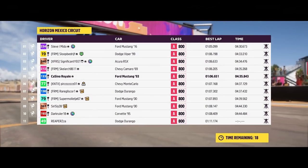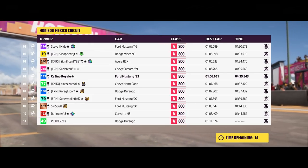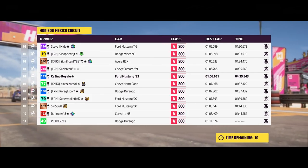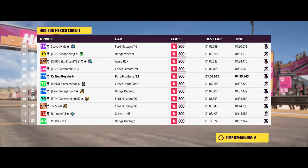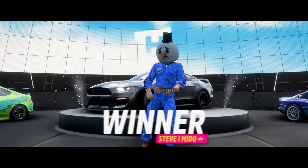We just couldn't quite make our way through the pack quick enough to really get involved. Mustang takes victory from the Viper with the RSX getting on the podium. Another fun race though. We head to the Astadia Circuit for our next race. You might not be too bad around this track — it's a good test track for cars, good mixture: some longer straights, some fast corners, some slow sections.